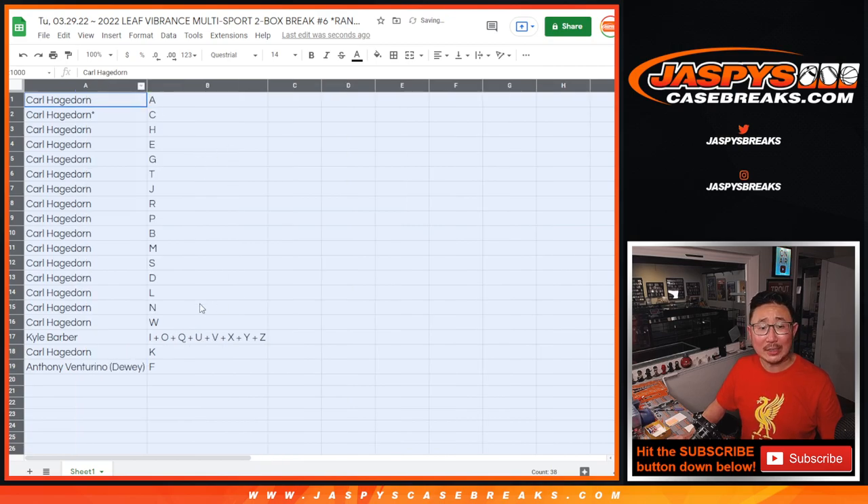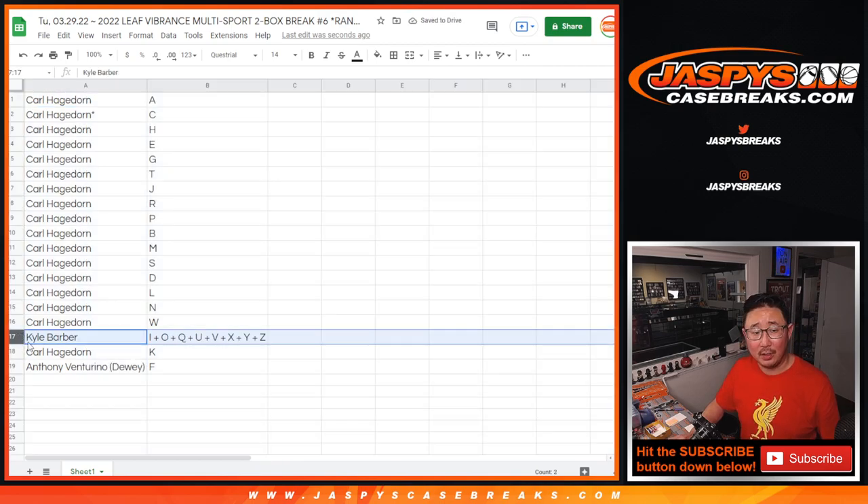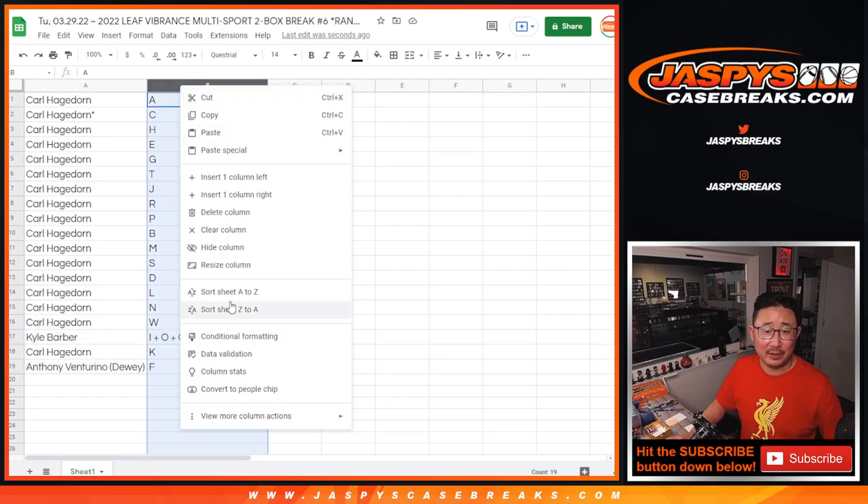Carl has all the letters except for the combo letters. Kyle, you've got those combo letters: I, O, Q, U, V, X, Y, Z. And Anthony, you have the letter F. Carl has the rest. Let's sort this alphabetically.